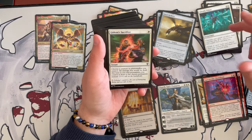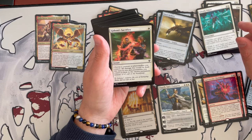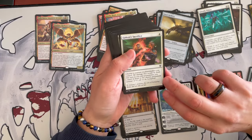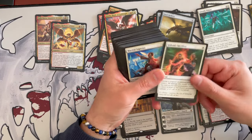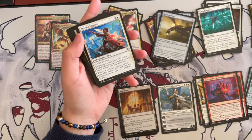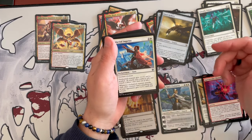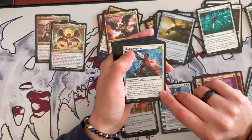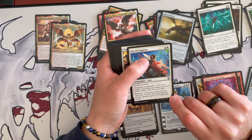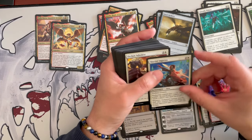Gideon's Sacrifice is an instant costing 1 in white. Choose a creature or planeswalker you control — all damage that would be dealt to you or permanents you control this turn is dealt to that chosen permanent instead. Very nice — you can create a pariah effect this way. Martial Impetus is an enchantment aura costing 3. The enchanted creature gets plus 1 plus 1 and is goaded. Whenever the enchanted creature attacks, each other creature attacking one of your opponents gets plus 1 plus 1 until end of turn. Very nice — this instigates exactly the idea of the deck.